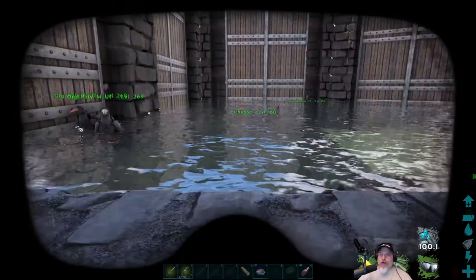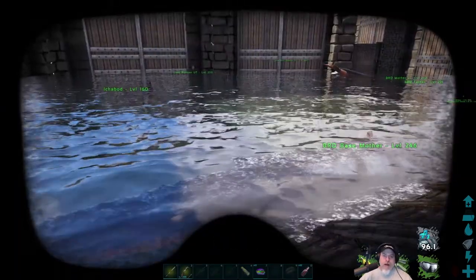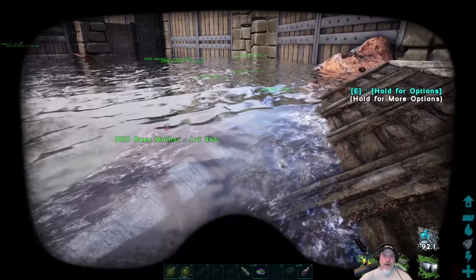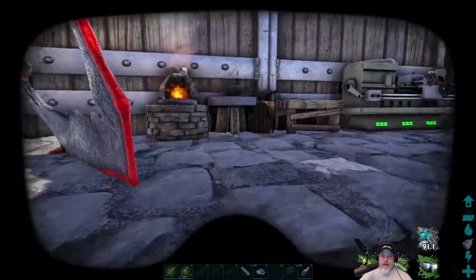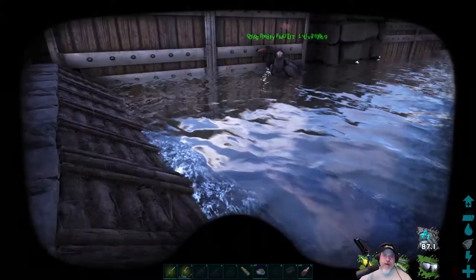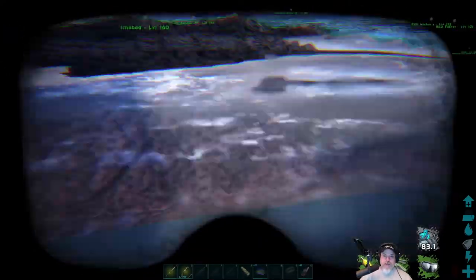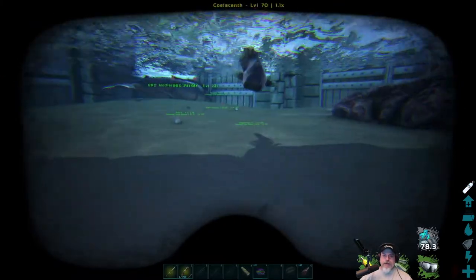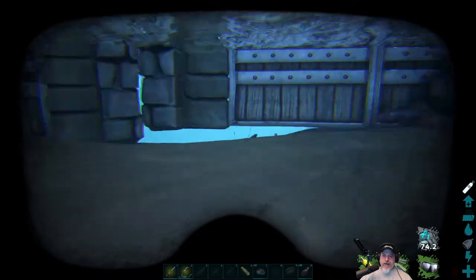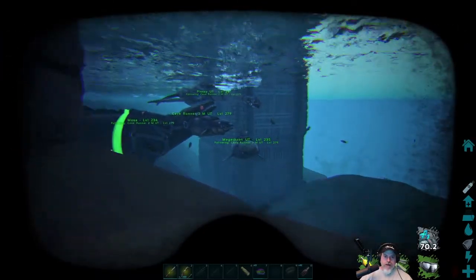This is just a one-off recording. I found an Alpha Tusoteuthis on my Ark Island map, which we have to kill to get the eyeball in order to run the Alpha Tech Cave. This is only the second Alpha Tuso I've seen in the two months we've been on this particular server, so I'm actually going to kill it — or at least attempt to.